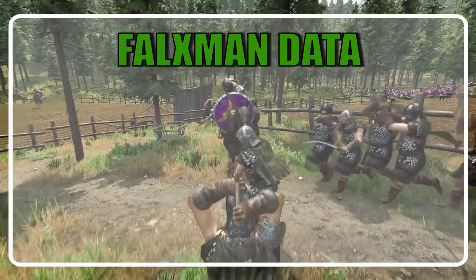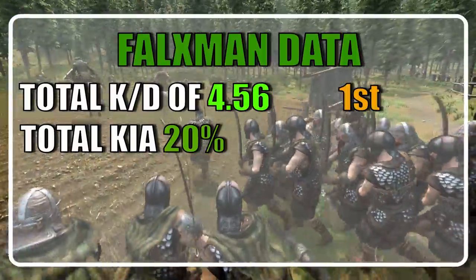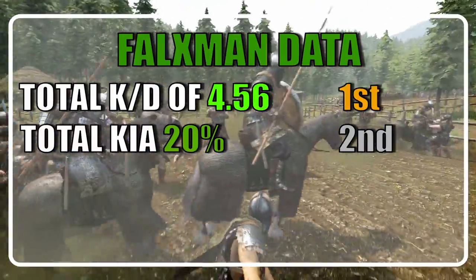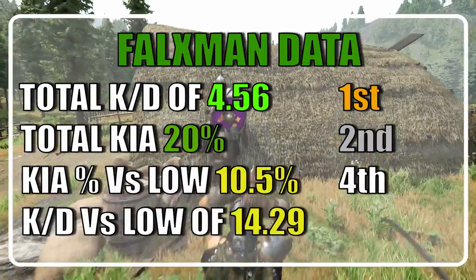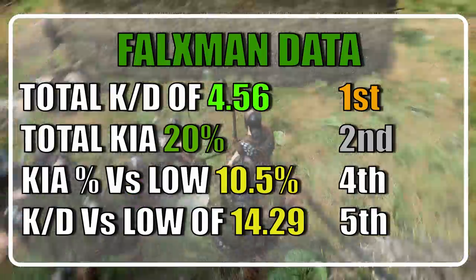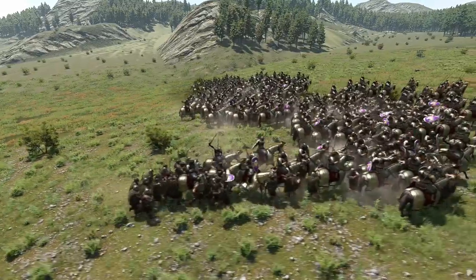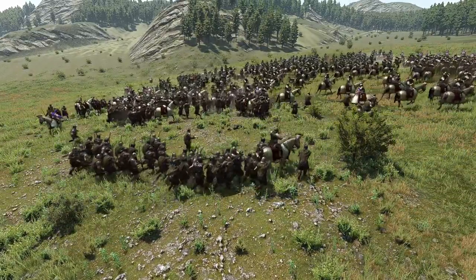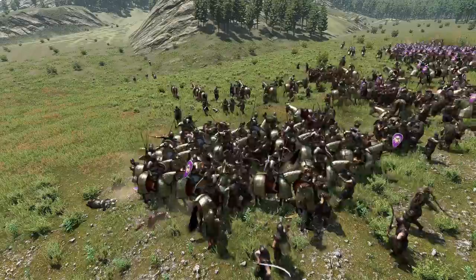When considering all tests, the Falksman ranked 1st place with a KD of 4.56, ended up losing 699 units out of 3500 or roughly 20% placing them 2nd, and ended with a casualty chance versus low tiers of 10.5% placing them 4th. Their KD versus low was 14.29 placing them 5th, and they ended the careers of 3184 custom battle soldiers. The tier 4 Falksman also averaged 6 times better efficiency than the Veteran Falksman in 300 vs 300 cavalry tests.